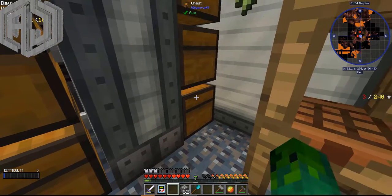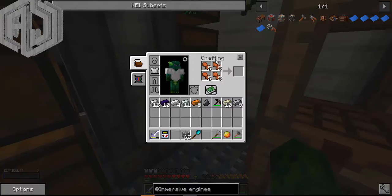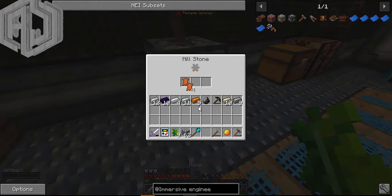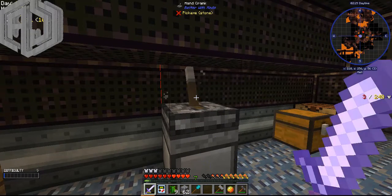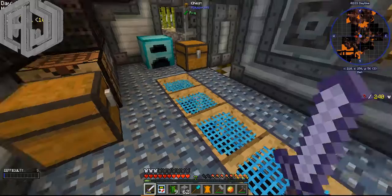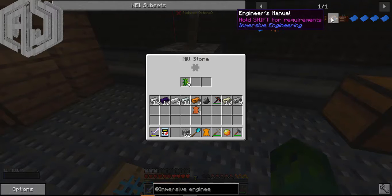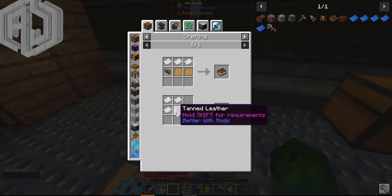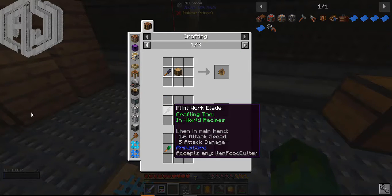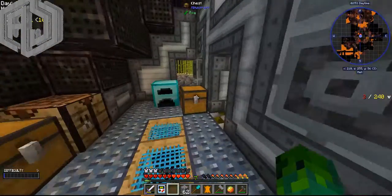I need short leather with some bark to make tanned leather. Short leather is easy - just leather in a millstone. I can make leather from these tropic pigment guys. Let me place some and do that grind, which I think is boring but anyways. Tanned leather comes from bark and short leather - it's just a work plate and log.